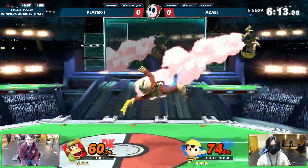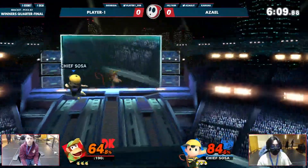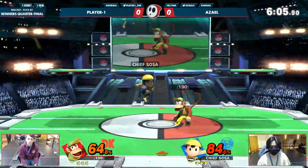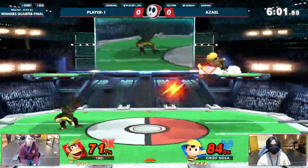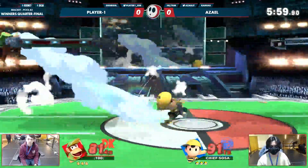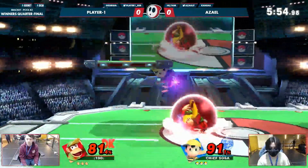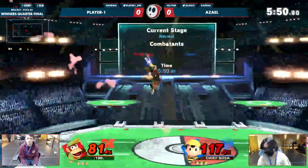It's even more lethal when you add in that magnet. We've seen Azael use it multiple times to get excellent movement and really mix up his approaches as he's running at Player One. No matter how great your buttons are, you have to respect Diddy Kong while he has that banana peel in hand. You can see him running up and holding shield, going for the trade.